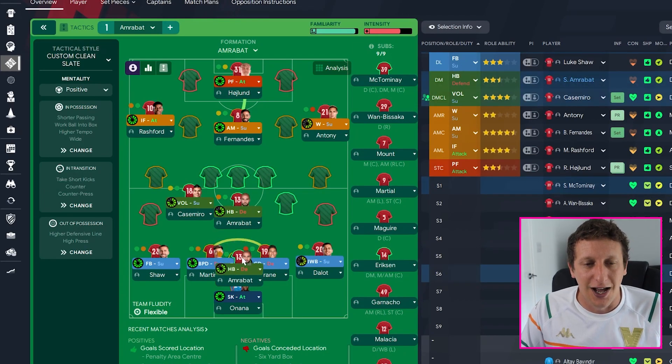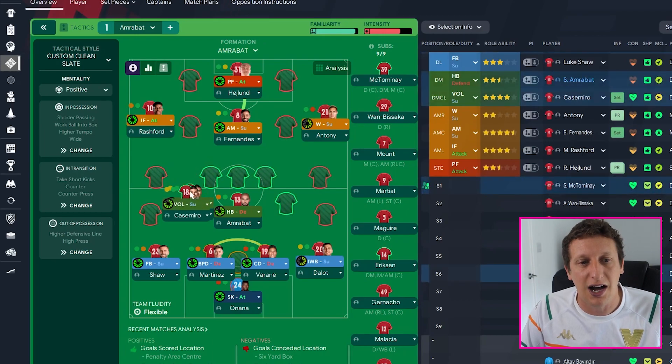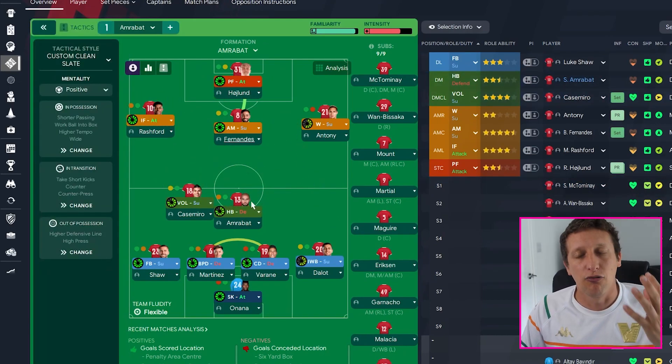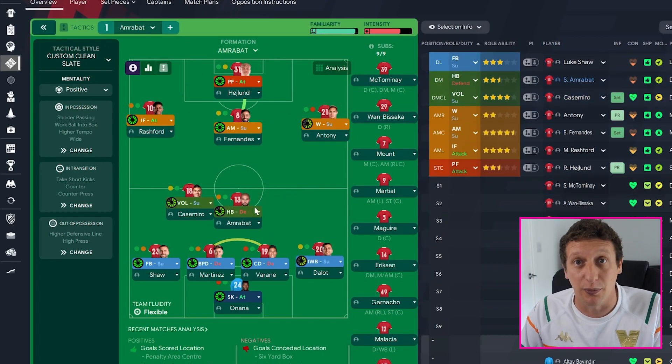Absolutely brilliant halfback - with the instructions tackle harder and take more risks, because we want that dark arts element he has, and we want him playing progressive passes. We don't just want him dropping in and playing it wide to the fullback - we want him to get on the ball and potentially feed a Casemiro who's higher up, a roaming playmaker, find Fernandes, or switch it to the right or left. The halfback role also gives us that rest defence that Manchester United lacked before the international break. With Amrabat sitting there, even if Casemiro goes wandering - as he did against Spurs and Wolves - Amrabat is there supporting from deeper.